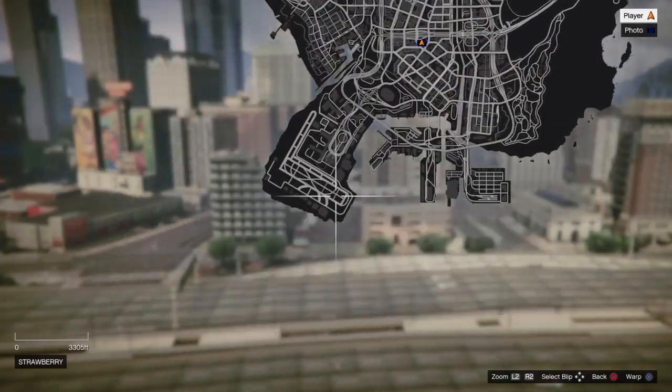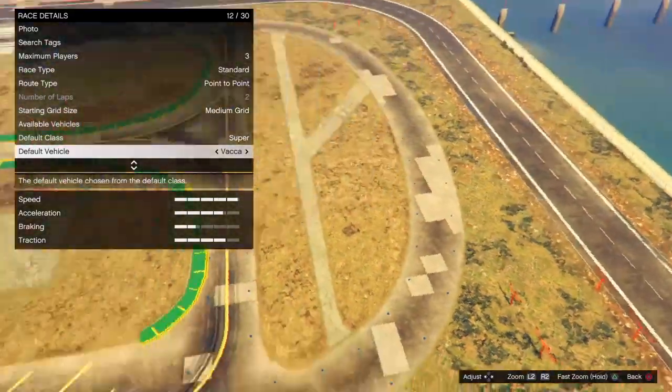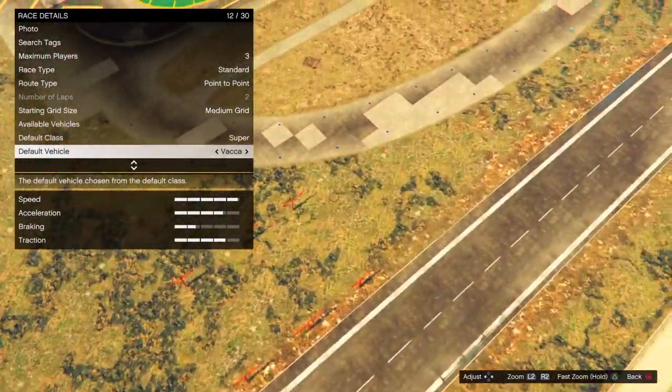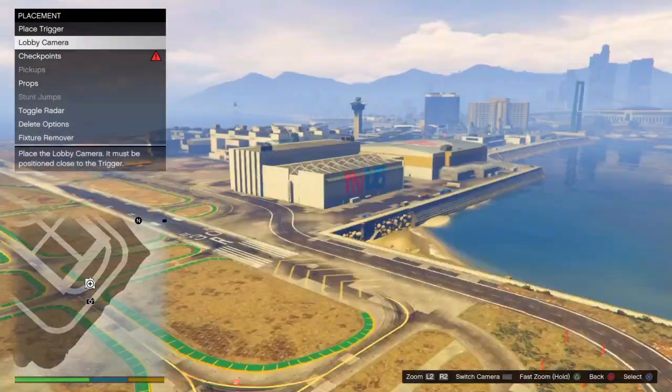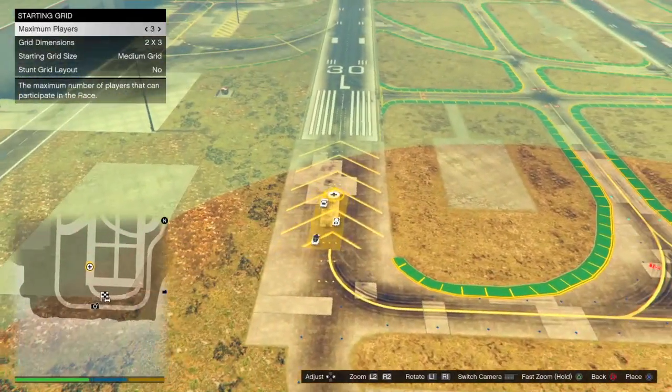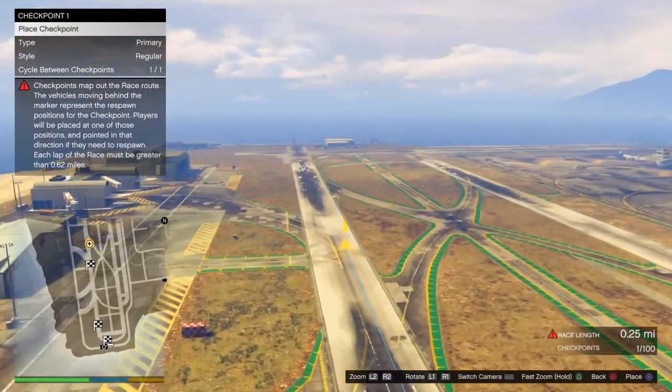From there you can choose a supercar if you would like to make it go quicker. Go onto your map and choose the army base or the air base. You need a straight track because you need to be creating a map. Place a trigger on the floor, take a lobby camera, and now you need to put the point to point. You need to stretch the race out for a mile otherwise it will not let you test it.